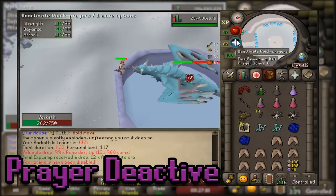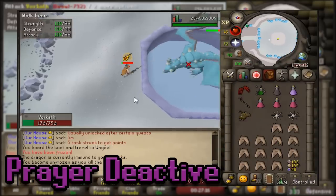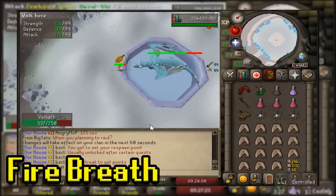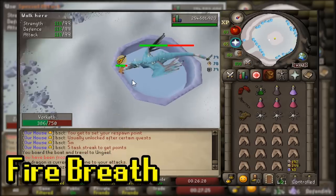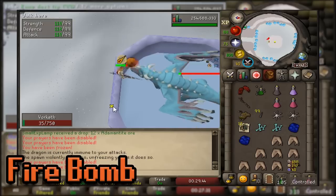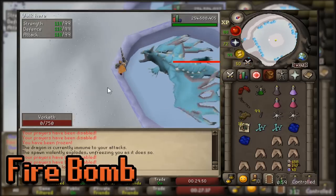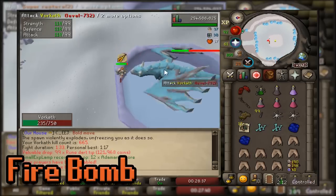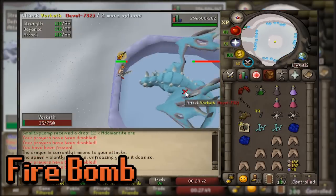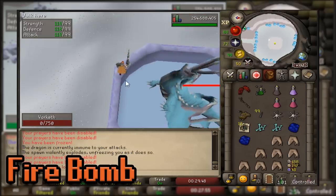There's also a purple cloud that turns your prayers off — just re-click your quick prayer to get them back up. Then there's a regular fire breath attack, which with maximum protection will hurt very little. The most devastating regular attack is the firebomb: he shoots a big firebomb into the air and you must move two steps away from your current tile. Move only one step and you'll get hit like a 50-plus; don't move at all and you may die. That's really the only one you need to pay close attention to.